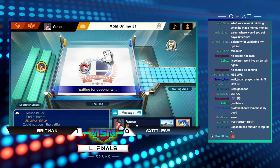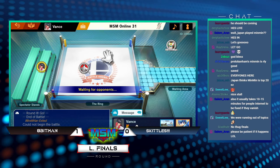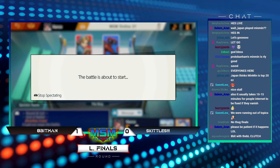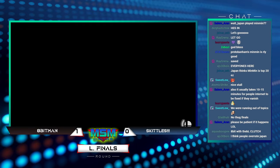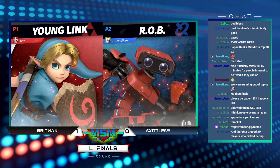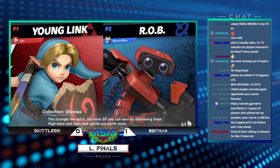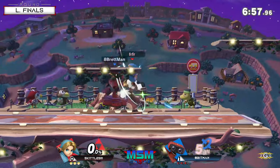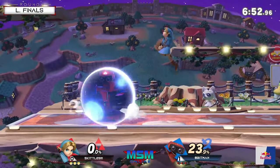There are a lot of really good mini-tournaments offline in Japan already. Apeman versus Skittles game two. He did the Villager experiment in the first game — didn't go too well. So it's time to go the main against Apeman. And he's already very good at this matchup too.